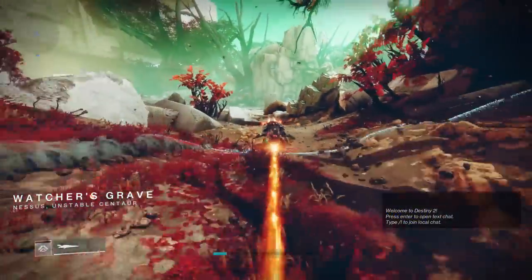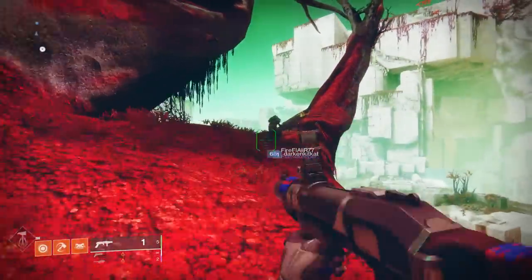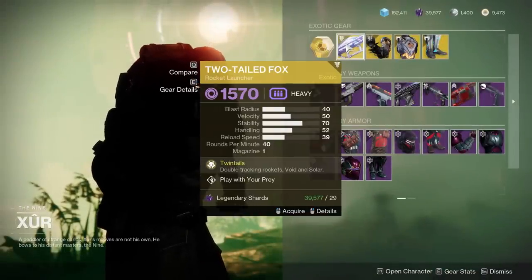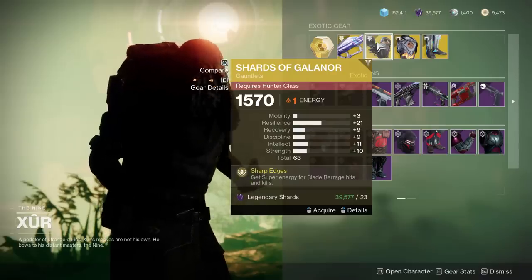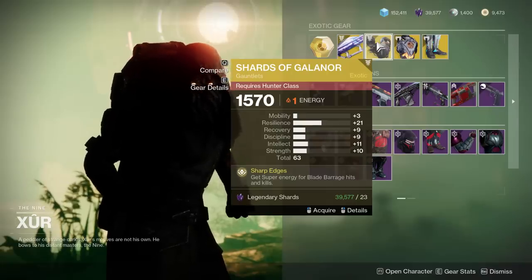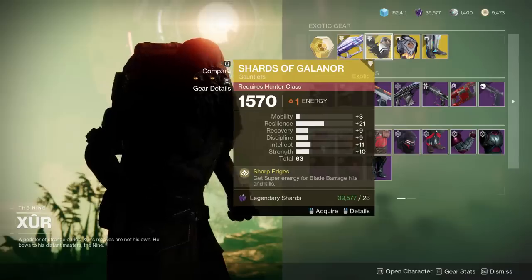Now, as for Xur, he is going to be located on Nessus in the Watcher's Grave. So let's take a look at what he has. Firstly, in terms of exotics, we have the Two-Tailed Fox here — not a bad rocket launcher. The Shards of Galanor, which makes a very fun Hunter build, and a decent amount of resilience here, definitely great for PvE. This is a consideration to pick up.